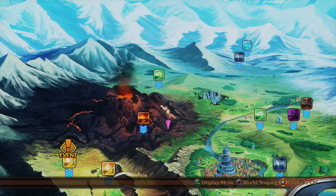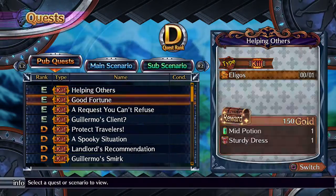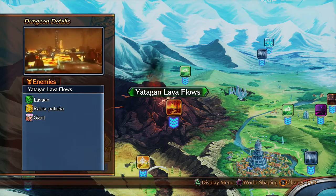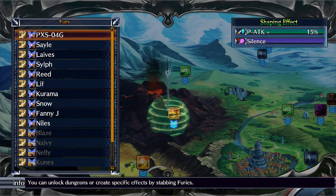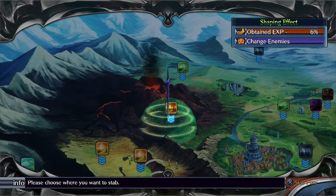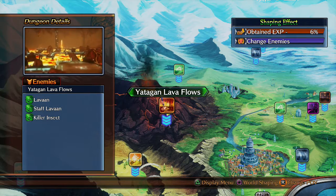I'm going to show you how you find those enemies — it's something I had to find out on my own, because I was curious about one of the effects of the world shaping, because world shaping is the key to doing this. The Staff Levon is found in the Yatagan Lava Flows. When you look at the Yatagan Lava Flows, obviously they have the enemies listed — you don't see the Staff Levon there, you see the regular Levon. So what you want to do is go to one of your Furies that has a fairy in it with the changing enemies effect, and stab that dungeon with the fork. Before there wasn't a Staff Levon there — you look back, Staff Levon is there.